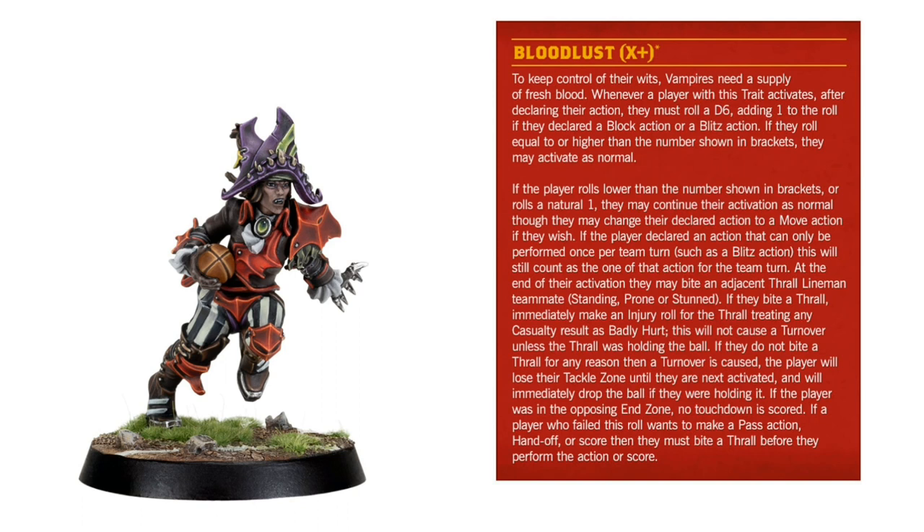At the end of their activation they may bite an adjacent thrall lineman teammate. Interestingly, that thrall may be standing, prone, or stunned — they don't have to be just standing. They bite the thrall and immediately you make an injury roll for the injured thrall, treating any casualty result as badly hurt. This will not cause a turnover, which is very convenient, unless that thrall was holding the ball. If the vampire cannot bite a thrall because they're not adjacent, the vampire simply loses their tackle zone and a turnover is declared.